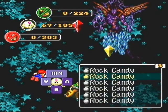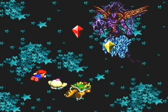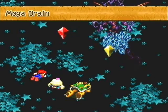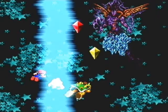Alright Mallow, I'm so tempted to use a Red Essence right now but I'm gonna resist my temptation. I'll just use some HP Rain for now. Hopefully that should heal me. The timing for that is so weird — it's like the cloud is a tiny little puffball above your head, and that's when you have to press it. It's so dumb.